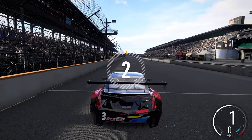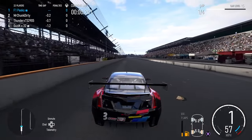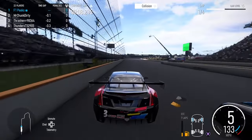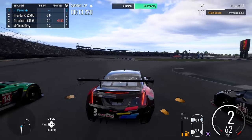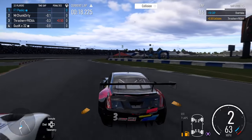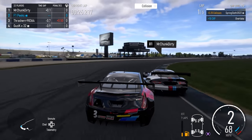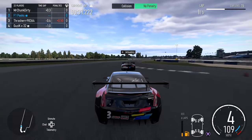We line up in pole position for the first race in the Cadillac ATS around Indianapolis. I'm going to try to win the race - I believe it is my first race in this car. Straight from the off, Mr. Chunk Dirty is making a little bit of contact coming down into turn one. We're almost going far wide through the first couple of corners, with Thrasher in the Hurricane trying to go around the outside through turn two. I absolutely hate this car, the Cadillac.